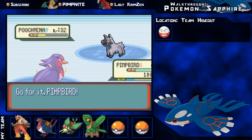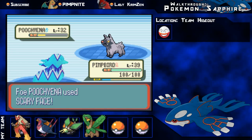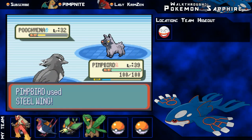So into my Swellow, he's just spamming Scary Face which lowers your speed a little bit, but I'm incredibly fast anyway so I'm pretty sure I'll outspeed it regardless.